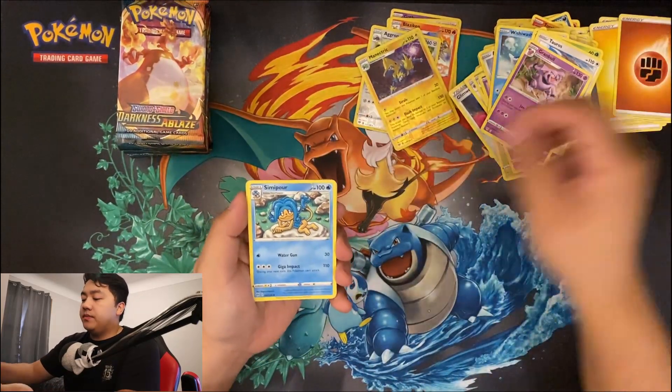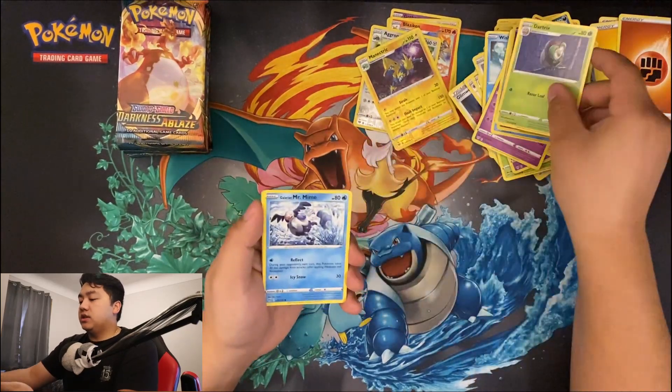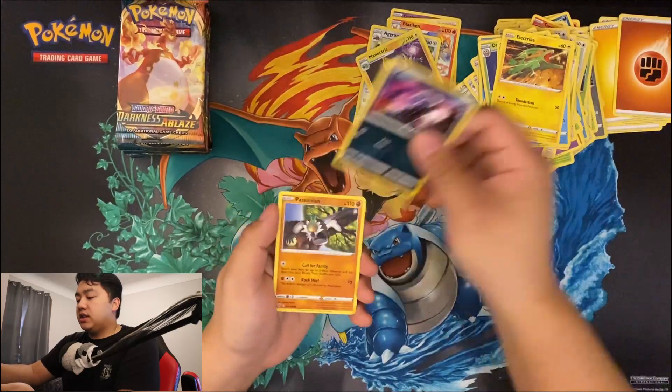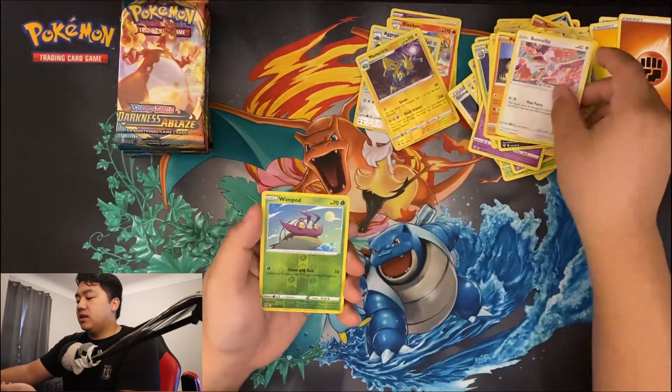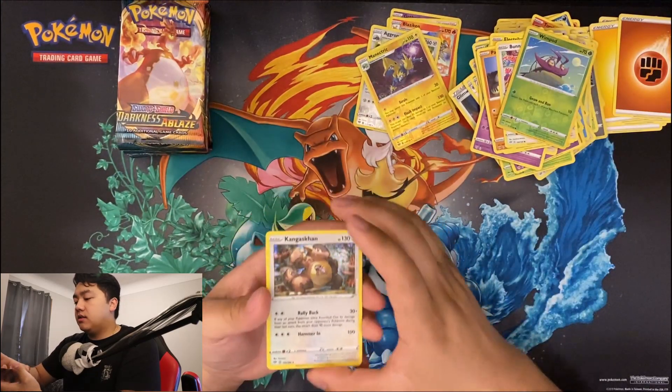Energy, Simipour, Lunatone, Dark Tricks, Druddigon. Electric dino has a mean — this is Binacle, Wimpod, and Kangaskhan hollow.